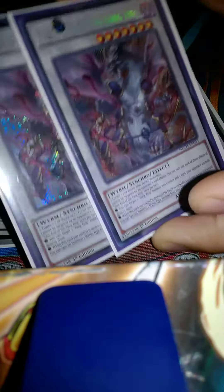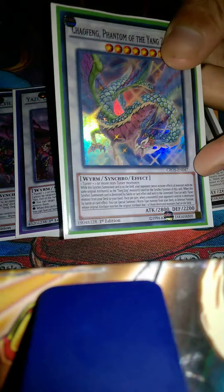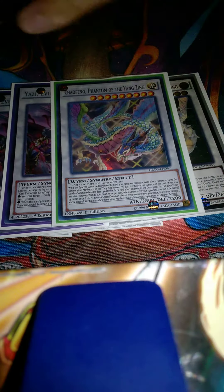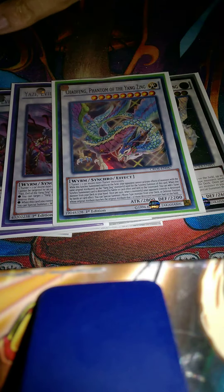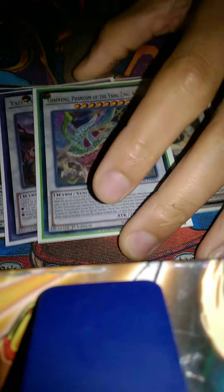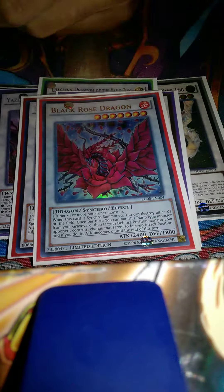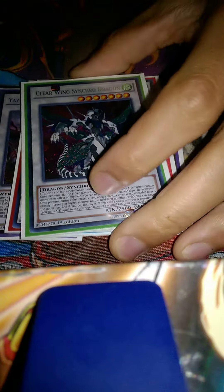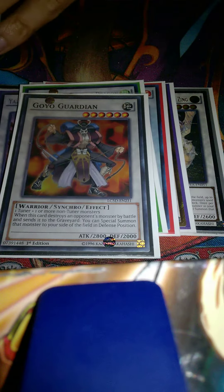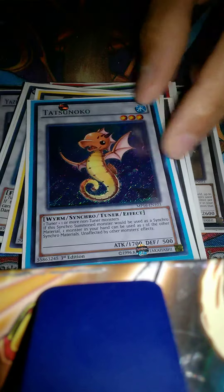Two Baxia — very broken; you want to make him as invincible as possible. One Chaofeng — amazing. If you make him the right way he's invincible too: unaffected by spells and traps, can't be destroyed by battle, negating monster effects. Depending on the matchup, you've got every attribute covered for every deck, so he can lock anything out. Skill Drain on legs — this guy can win games by himself. Then we've got Trishula, BLS, Scarlight, Clear Wing — I don't have Crystal Wing yet but I'm running Clear Wing — Goyo, Armades, Herald, and Tatsunoko.